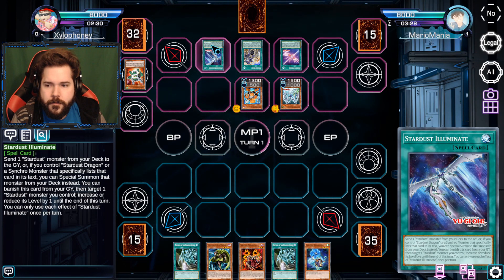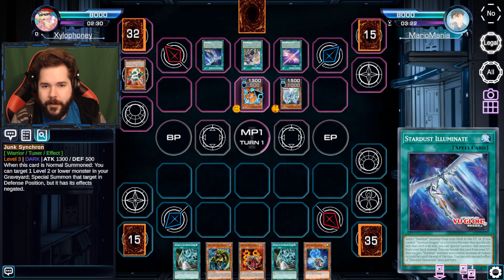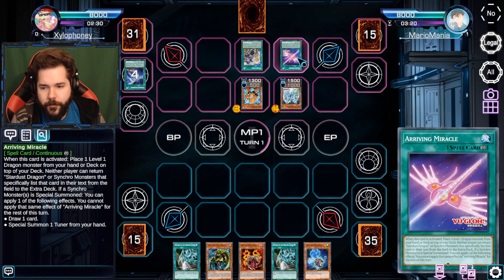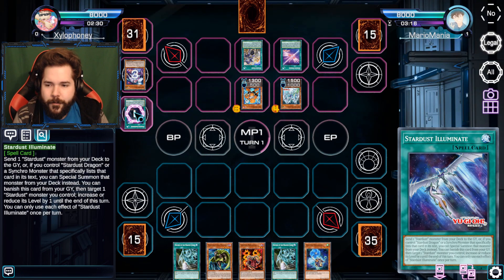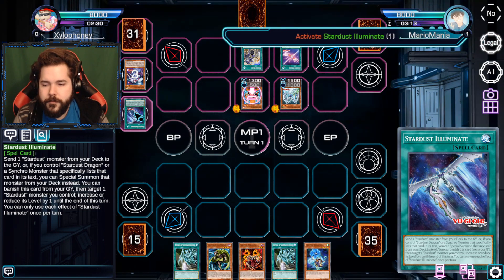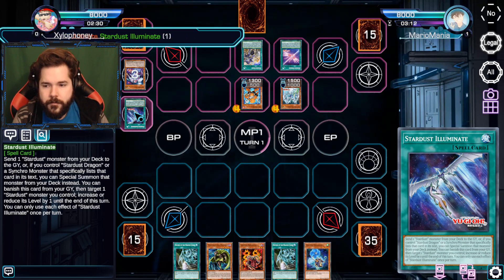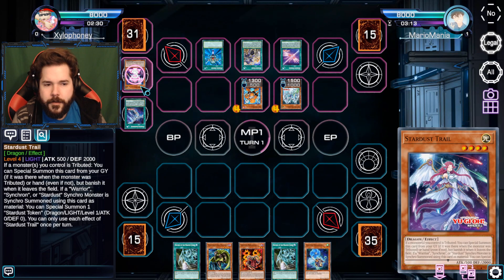I messed up one thing though - I'm still new to this deck. I meant to play Stardust Illuminate first, which allows me to send... oh no, yeah, it's going to shuffle the deck. I was going to bring out Stardust Dragon and draw one card from the top. I'll go for it and increase it by one. Now I can activate Monster Reborn to bring that back out.